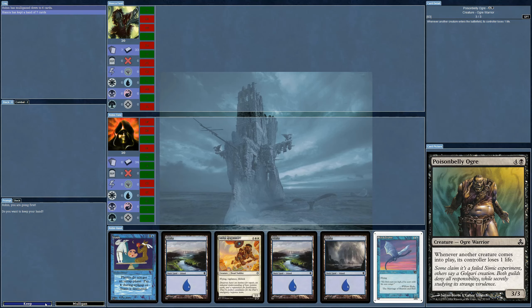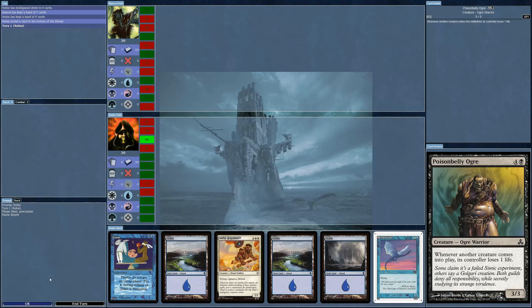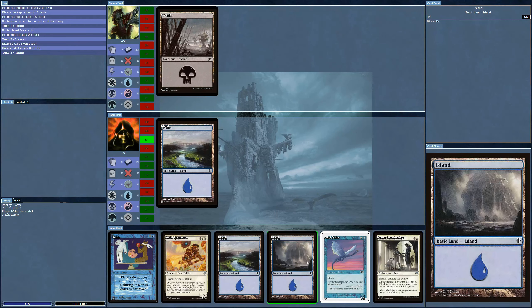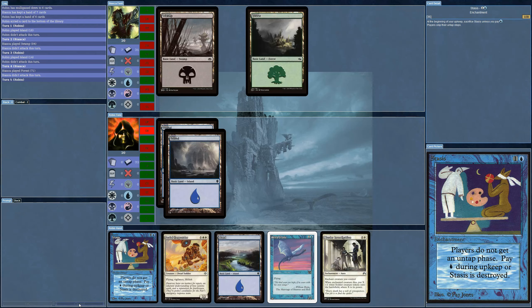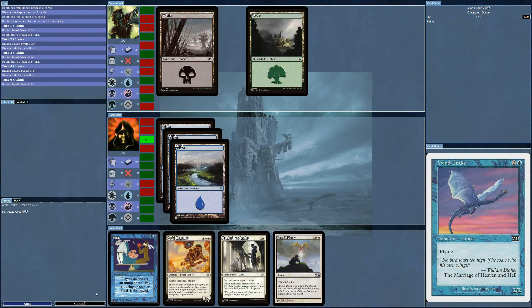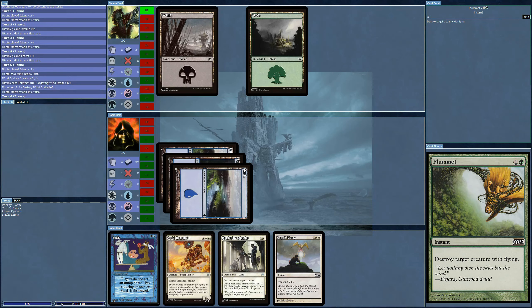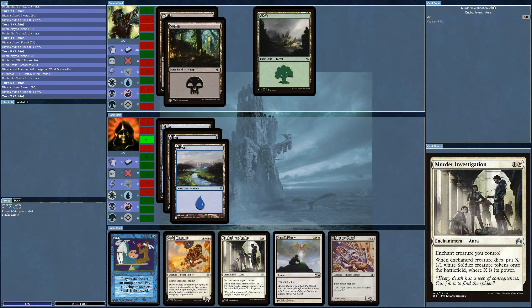That's a mulligan. Chastise — I don't even have white, so no. I need land. If I could get out one creature with vigilance. Already destroyed. I've gone up against the wrong deck and I'm screwed. This is a very bad matchup, and also because I'm not getting any mana out.